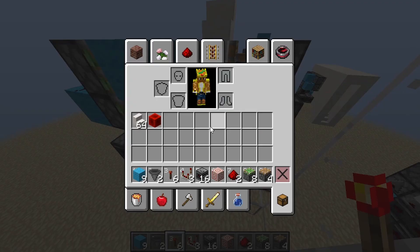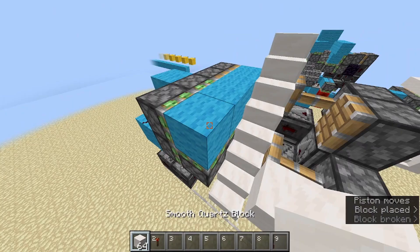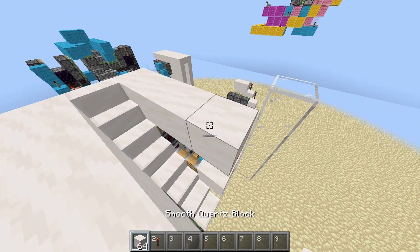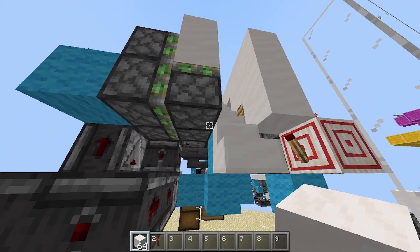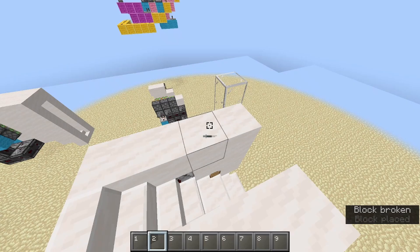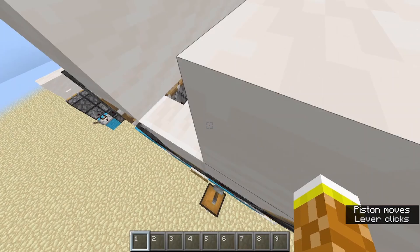Now you can replace some of these blocks with something that looks a little nicer — I like smooth quartz. You'll need to replace this torch here, but other than that, that should be it. You can cover these blocks, but you can't cover this one because that's where the piston goes, and there's a torch here you can't cover. So not quite seamless, but pretty close. If I flick this, it goes from being a staircase to gone, and if I flick it again the staircase gets revealed.